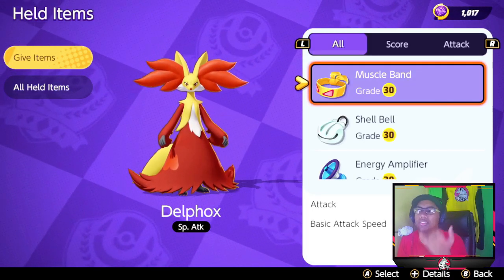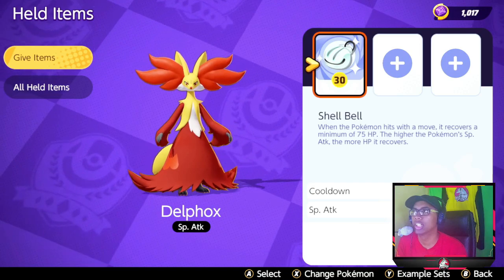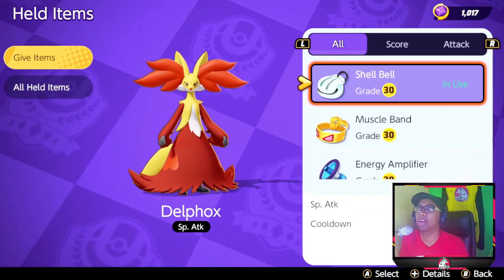Shell Bell gives that little added heal bonus when you hit, and you get the special attack bonus. As you can see here, special attack 24, cooldown minus 4.5 percent.